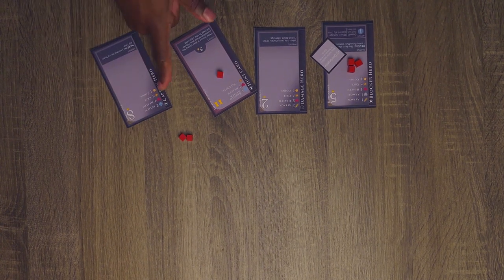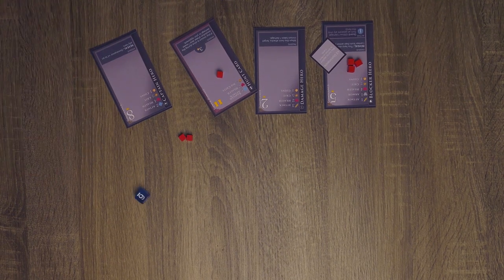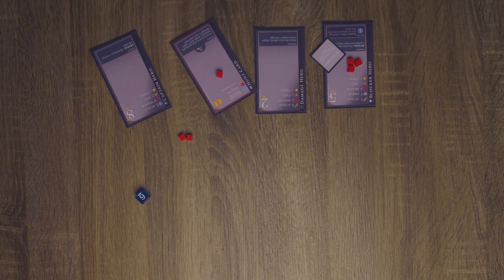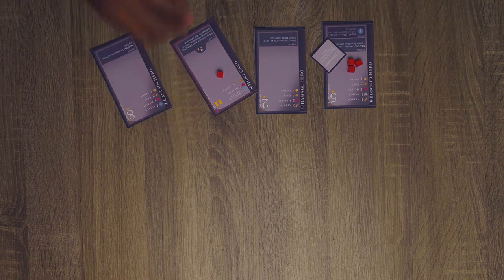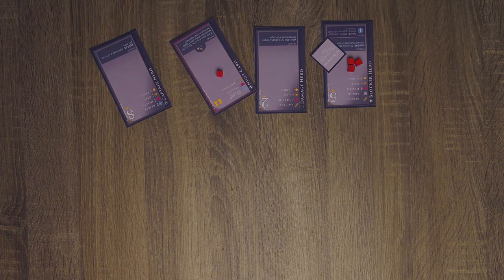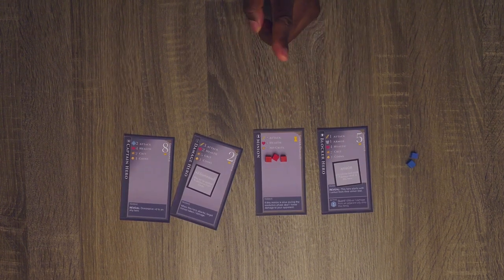Like before, I'm going to roll for crit and attempt to get a third damage. That's almost like a two, right? Anyway, two will have to be enough, so take two damage and add it to your minion card. And that is my two actions. Don't worry, you're down but you're not out yet.